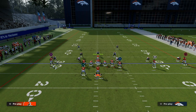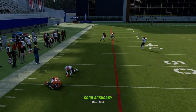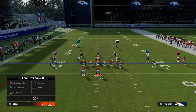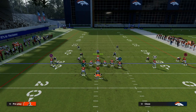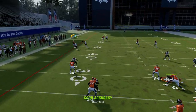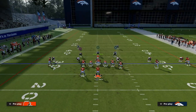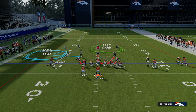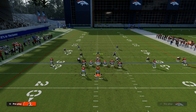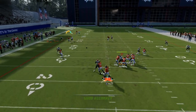Another thing you can do with the running back, if you have Hot Route Master, is put the running back on a ghost route. Ghost routes act like a hitch, and what hitch routes do when they're on the numbers is oftentimes hold the cloud inside. There's a little window where you can throw this to the outside — even if I back them off, even if there's an additional hard flat defender, it's really hard to defend because the third gets taken out of the play. A cloud flat, which should defend this, oftentimes will get stuck on the numbers and you can throw that.